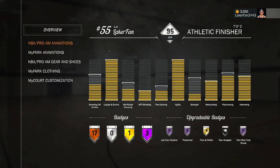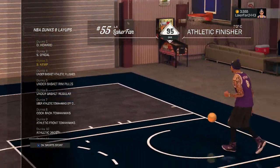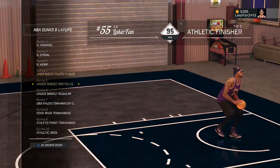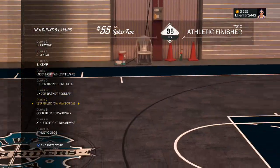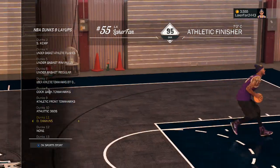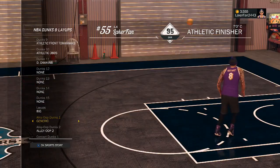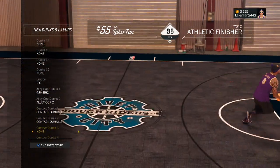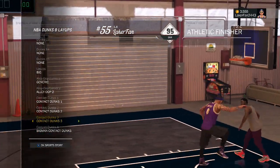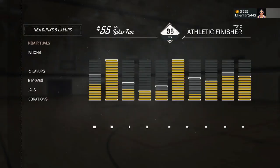For dunk packages I've got Howard, Shaq, and Kemp. Under-basket is the go-to move, and I have all three so it doesn't matter much where you put them. I've got uber athletic tomahawks, cock-backs, athletic fronts, athletic 360s, and the Darryl Dawkins. For layups I have the regular big — I had the Blake Griffin but it looked too weird. I also got the alley-oop finishes.